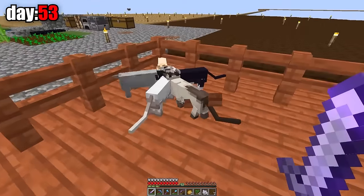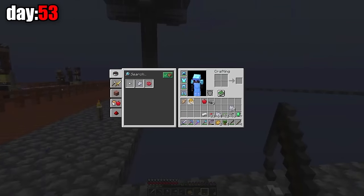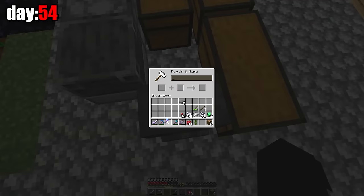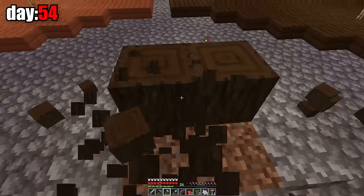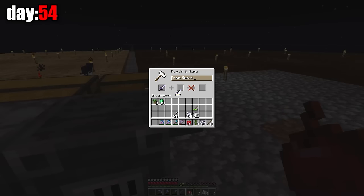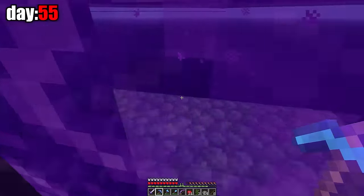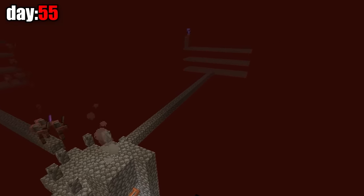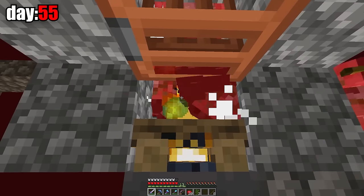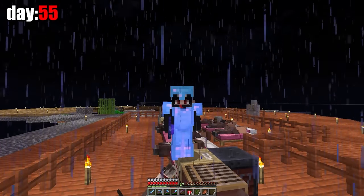Then I saw a bunch of cats in the villagers' pen and decided to feed them fish. So I went fishing and caught a pufferfish, which is the most useless fish. I caught some fish and fed them to the cats. On day 54, I made an anvil and immediately upgraded my axe. So that I don't have to deal with improving enchantments through items, I need to make a librarian. But first I need a sword with looting 3 to complete the gold farm. After upgrading the sword to looting 2, I farmed cobblestone all night and now I have enough to build the third part of the gold farm.